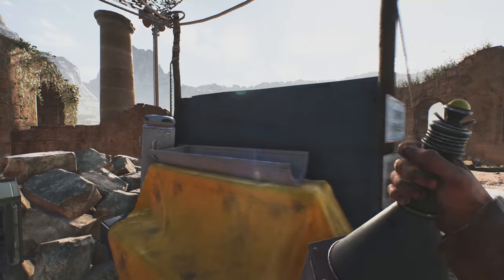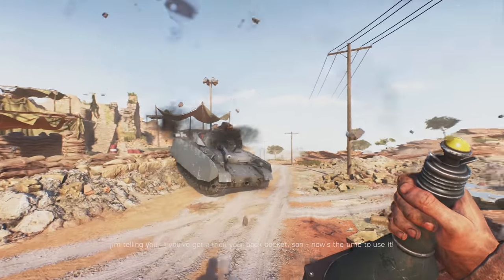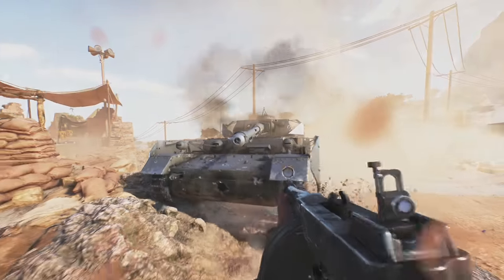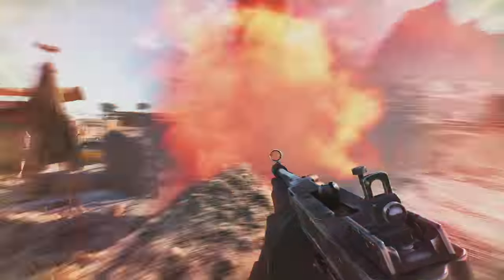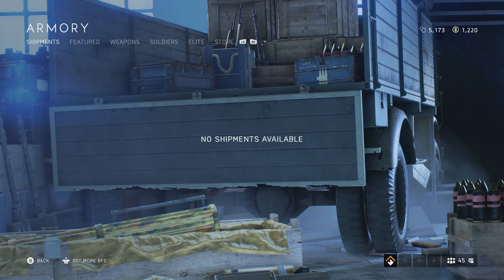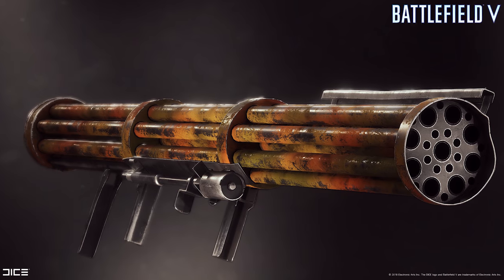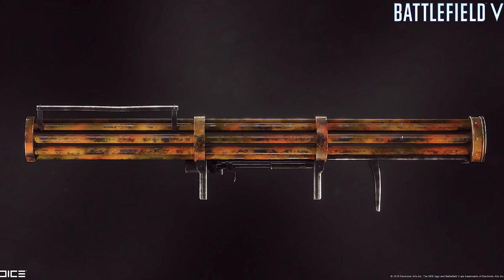As for gadgets, there's a pretty neat one we can actually use in the Under No Flag campaign — the German Haftholadung magnetic-shaped charge. This anti-tank weapon sticks to the side of vehicles and detonates. Interestingly, it was the impetus for Zimmerit, the anti-magnetic coating developed by the Germans, which appears as a specialization for some Axis vehicles in the game. There's also the Fliegerfaust gadget, which has been lurking in the background of the armory screen for months. The anti-aircraft weapon fires several unguided rockets in an effort to down enemy planes, but it's never been spotted anywhere else in the game.